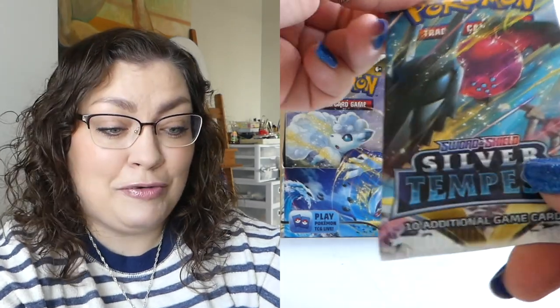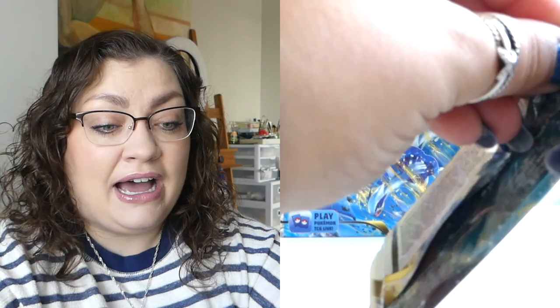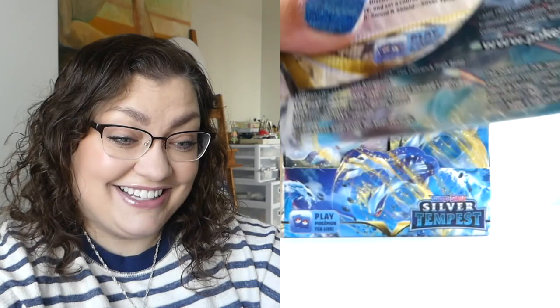This looks like — I can't say it looks like it's gonna be a great set, I just have a feeling it's gonna be a great set. Maybe it's because I love Lugia so much, but I just have hopes. The Alolan Vulpix on the side, so cute. I am just so excited. It feels like just yesterday that we were opening up Lost Origin for the last time. This came so quickly.